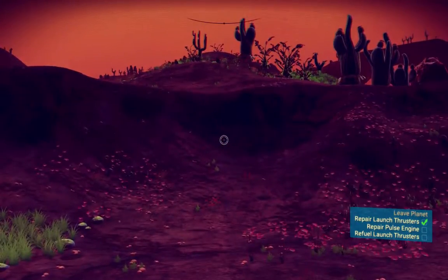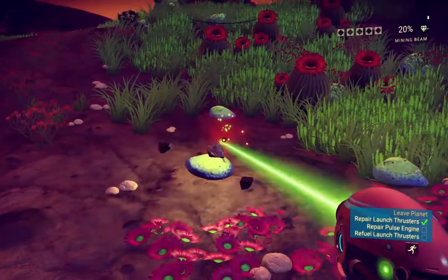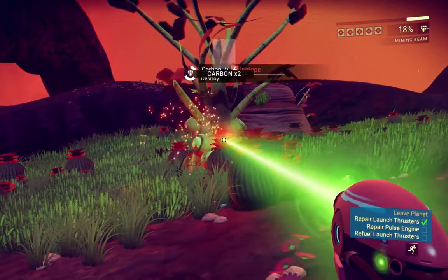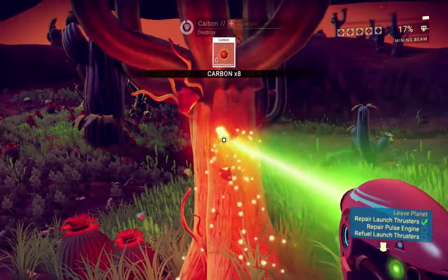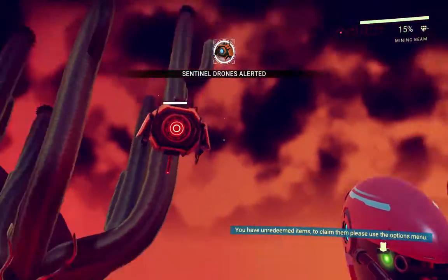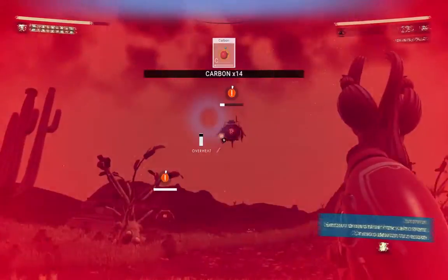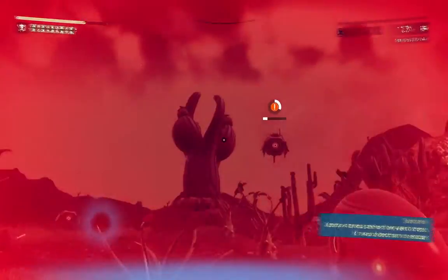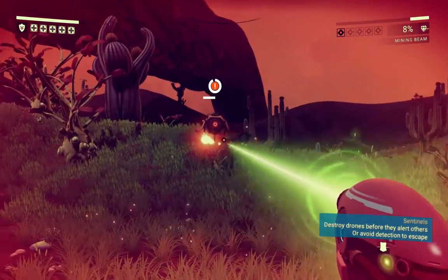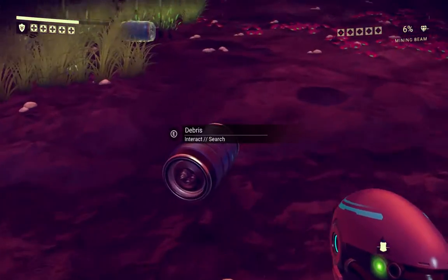What else can we find around here? What might zinc look like? This is iron. Carbon from trees — obviously. Hostiles approaching, go away. Sentinel drones activated, there's a few of them. One down. Can we get him? Titanium, sounds good. Debris, interact.